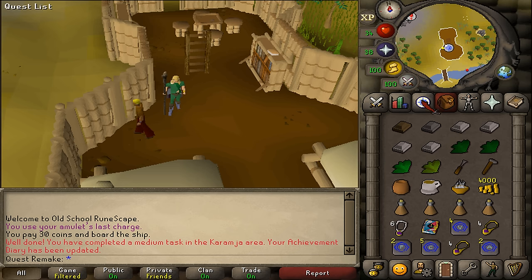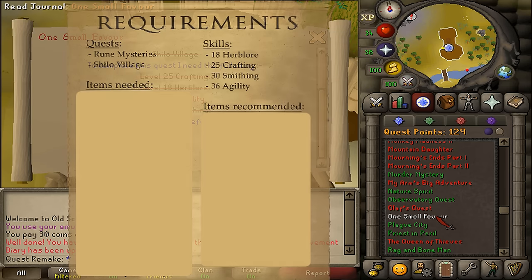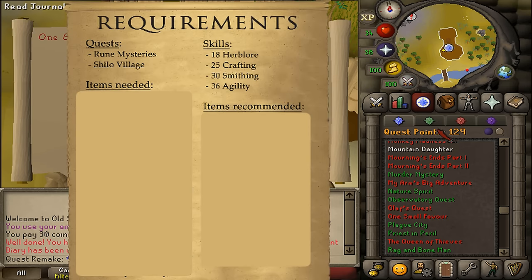Hi, and welcome to my quick guide of the quest One Small Favor. The quest requirements are Ruin Mysteries and Shilo Village.